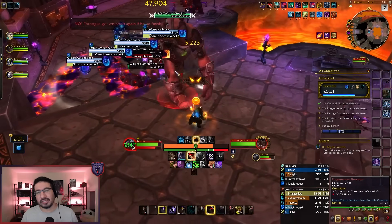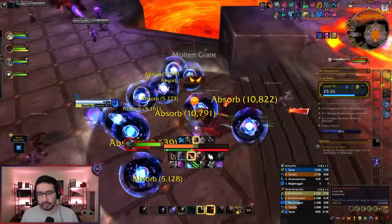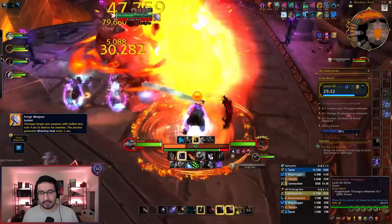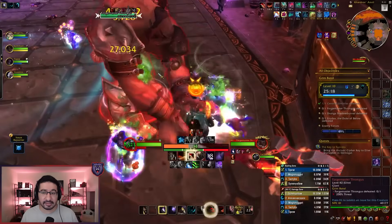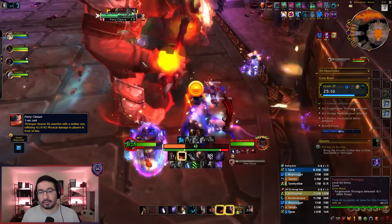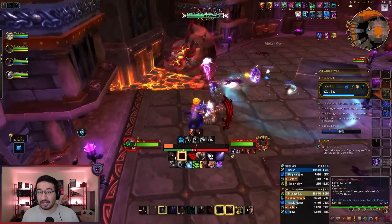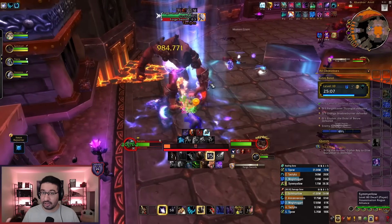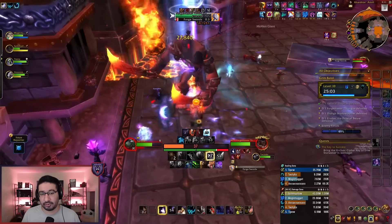Forgemaster Throngus has three different abilities depending on what weapon he's wielding, and he changes weapons after casting each ability once. Whenever he changes weapons, he does some channeled group damage, so be ready for that. He always starts with his axe, which gives him the Fiery Cleave random target frontal. This also leaves behind Molten Pools for five minutes, and because it has pretty large area denial, I recommend taking the boss near an edge or a wall and having your party bait that frontal to maximize your space.